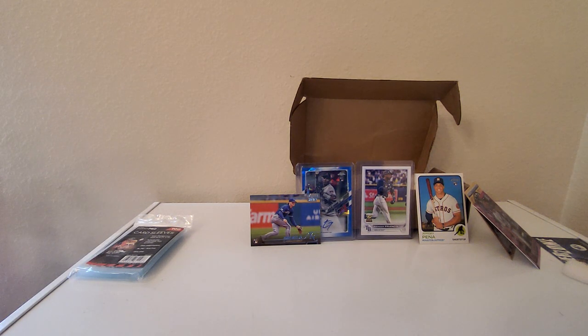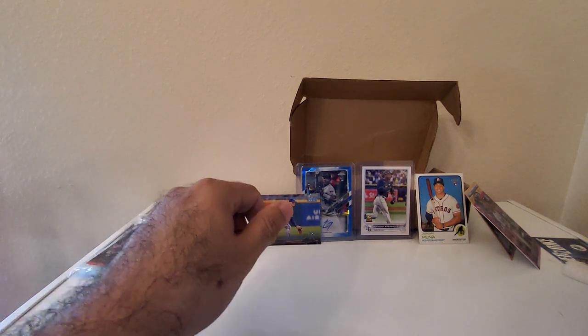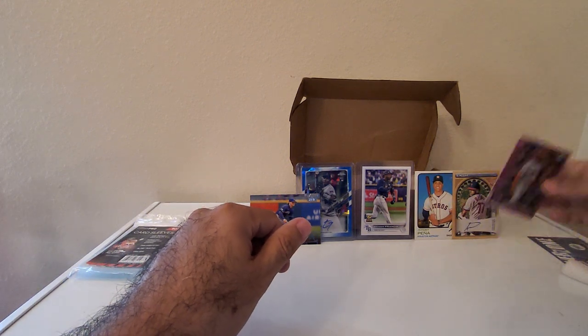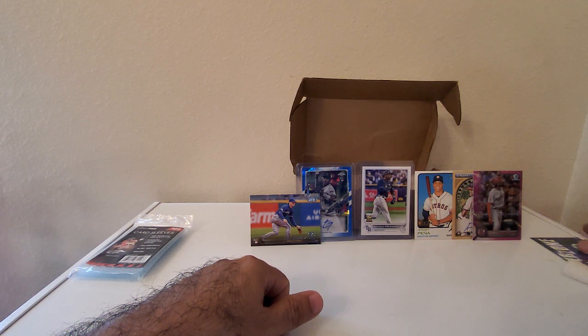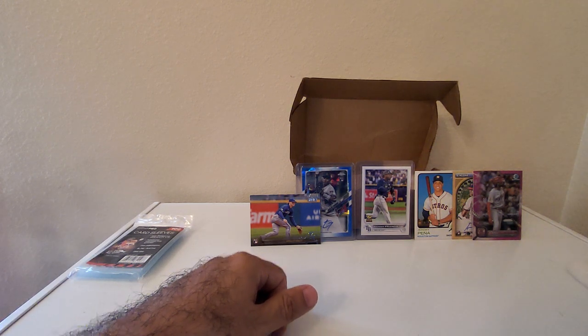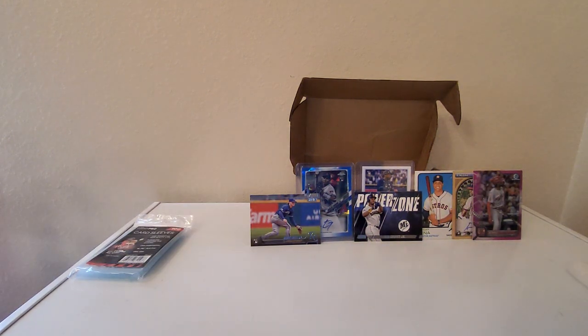That was a pretty good, solid box. You got some good cards: Bobby Witt Jr., Perdomo auto, Wander Franco, Jeremy Peña rookie, an Adonis Medina auto, the Joe Adell pink parallel, and old school Griffey Power Zone. That's the video — we'll be doing more videos in the future and we'll see you on the next one.